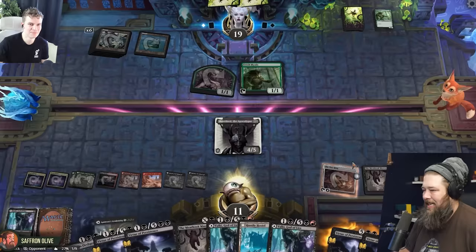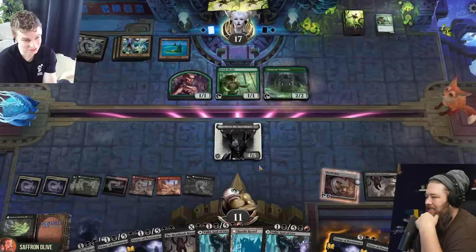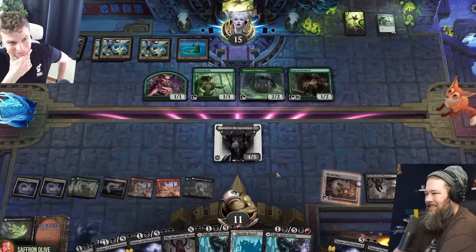You are still at seventeen. My out is Distant Melody, though — chaining Elves, which means I have to draw a card. Ouchie, take two. Distant Melody against Sheoldred is a little sketchy. And my combo is kinda in my graveyard here. Pass.